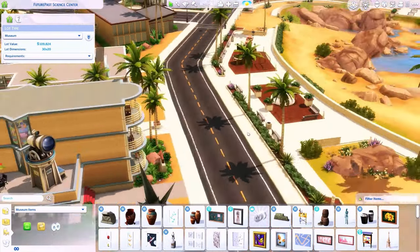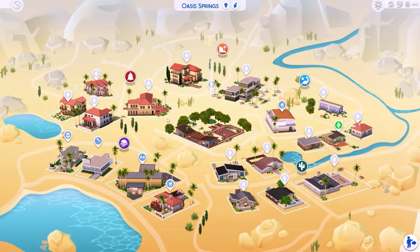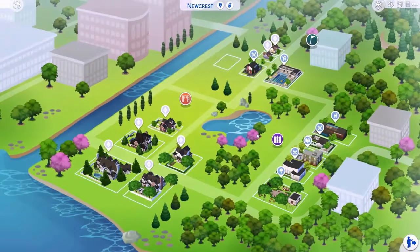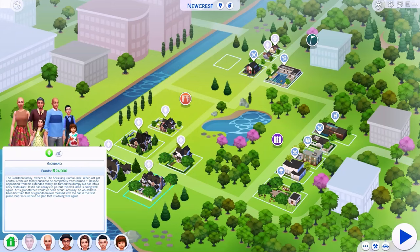There's a little play area around here as well, so your kids are never going to get bored. There's even fishing — I think kids can fish too. The park looks cool. Let's head over to Newcrest — I'm really excited to check out some of the completely brand new lots she's created. I think I want to check out the Giordano family. It says they own the Shrieking Llama Diner — Art got control of the old family business and transformed the bar into a cozy restaurant his grandfather would have been proud of.